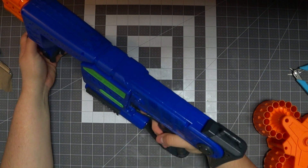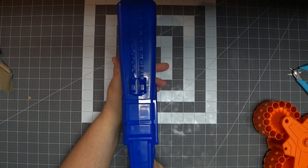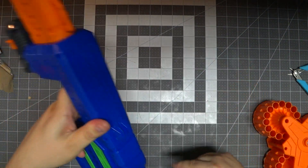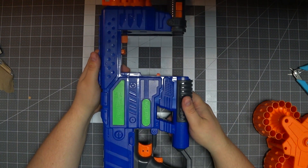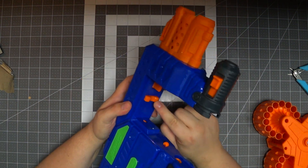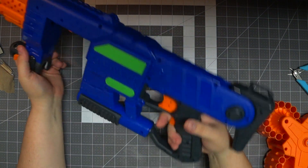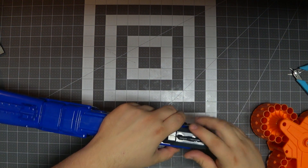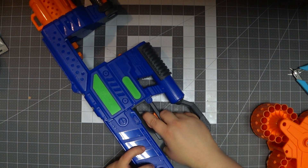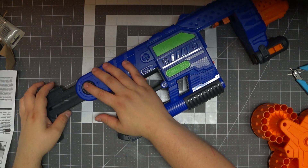The grip guard does kind of poke into my wrist, but it acts like a wrist support if you want it to. It has a very slim profile and it's really squared off, which I appreciate. There are no attachment rails except for one spot up top — maybe something from the Accelerator might fit. The blaster is labeled 'Adventure Force Savage Spin' and is completely symmetrical, mirrored on both sides. The stock telescopes out, but that's about as far as it goes.